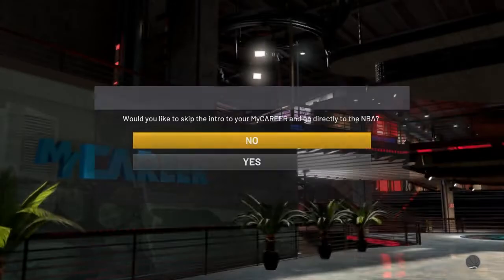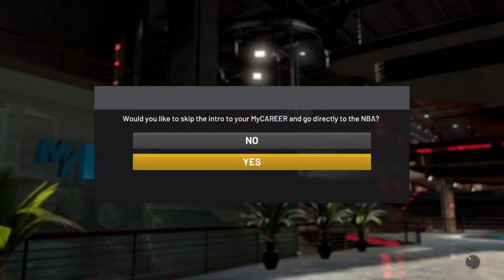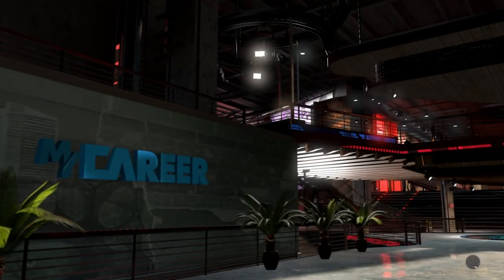Once you finish the attributes, press Start My Career. When you get to the next screen it's going to ask you if you want to skip to My Career or go straight to the NBA — press no. You do not want to skip the My Career first game that you play, because you're gonna mess up the whole thing.